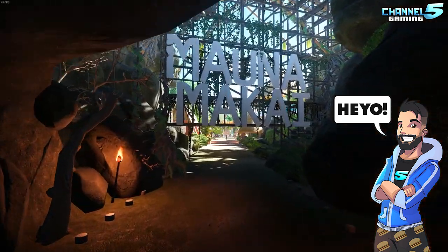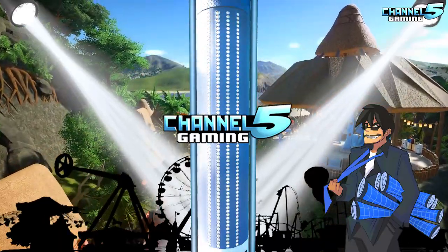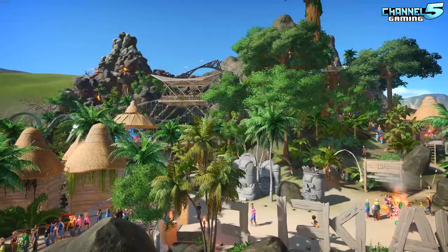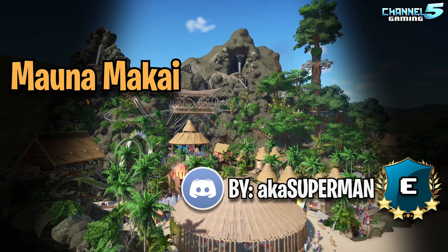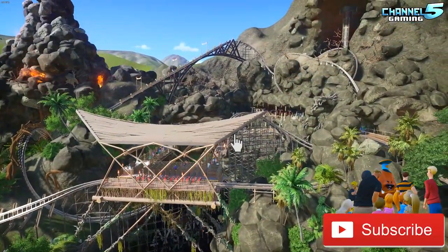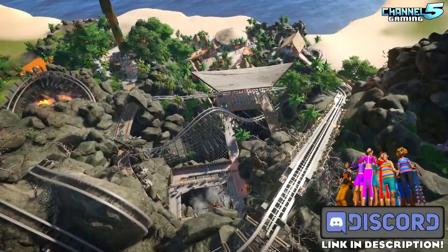Heyo, my Planet Coaster friends! Johnny5alive here, and I am joined with Zephyr! Howdy, everyone. Welcome back to another Park Spotlight Contest Edition. Today we're looking at Mayuna Makai — that's a tough one — created by AKA Superman. They say: Welcome to Mayuna Makai, or Mountain of the Sea. This Polynesian paradise is sure to give you good vibes.